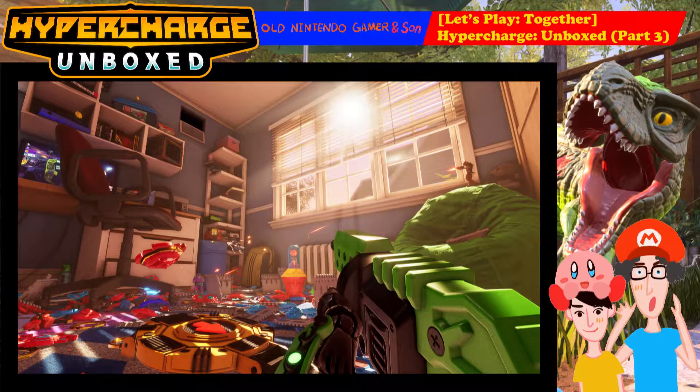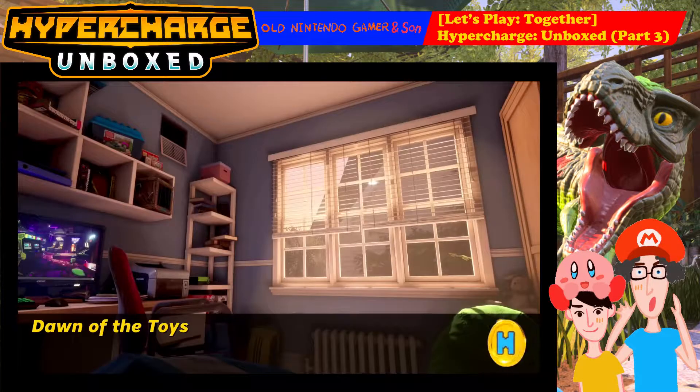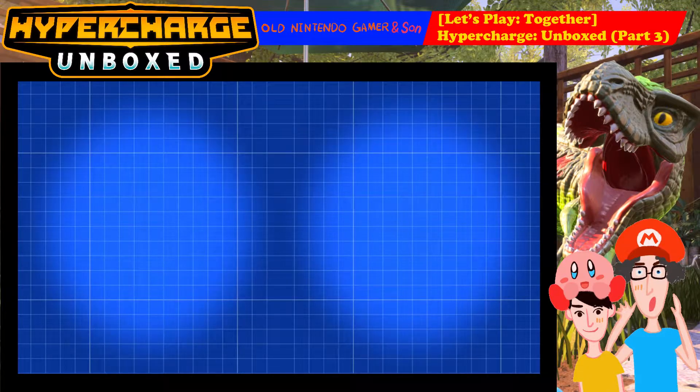Hello and welcome to Old Nintendo Gamer and Son. We are in part three of our playthrough of Hypercharged on regular level, as you can see down the bottom. We've already selected the third map, called Dawn of the Toys, which is basically a child's bedroom. It's got a computer, a messy bed, shelves, cupboards — lots of toys all over the floor. The dirty pig of a kid needs to clean up after himself.